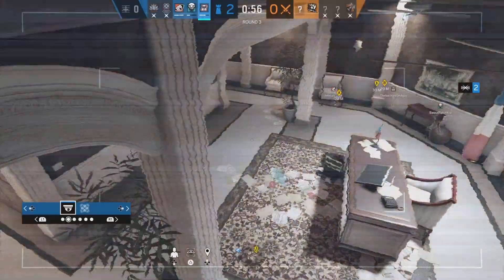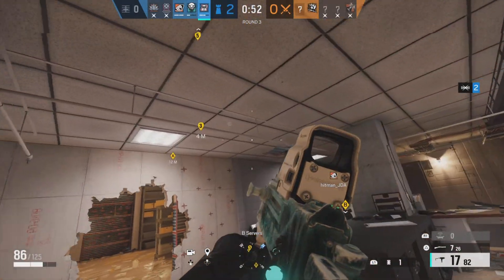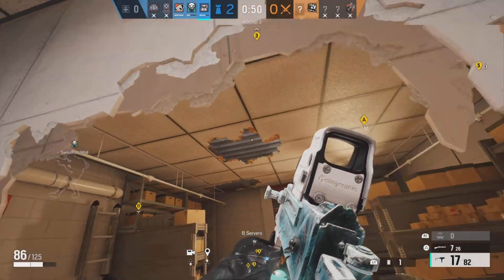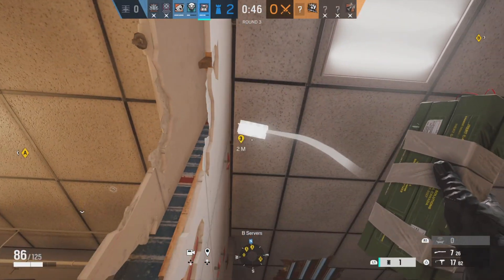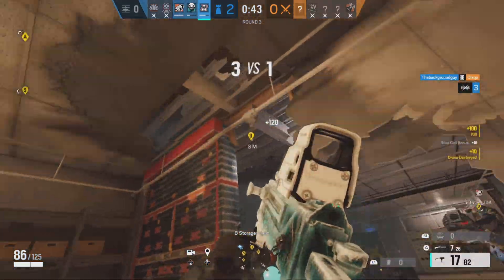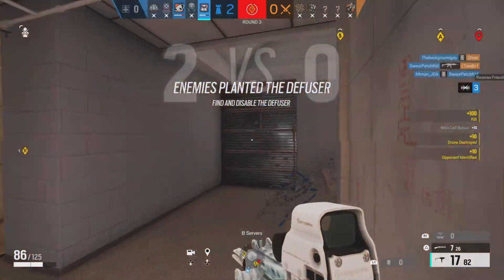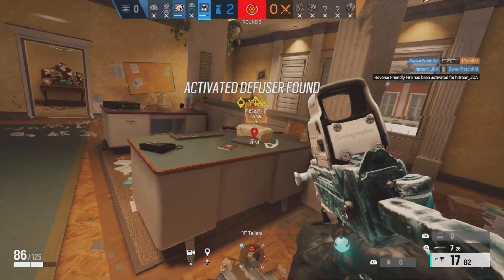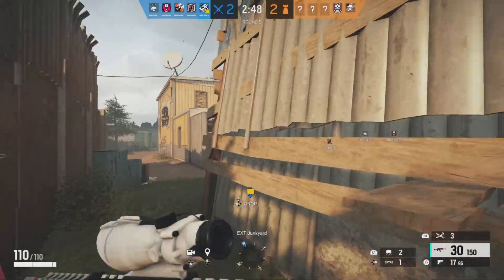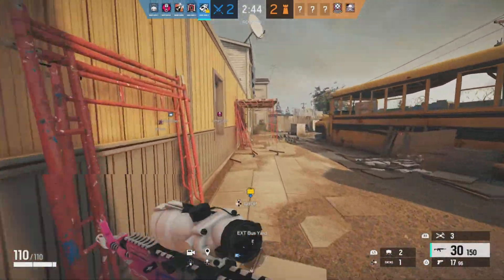Because now in a 3v2 position, we have a Mute and a Pulse downstairs with C4s. All we have to do is play for the C4s here and we're going to win the round, no problem. My teammate is pinging them and telling me where they're planting. They're hopping through the windows and we go ahead and nitro for a kill right there. My other teammate actually C4s my teammate, but luckily our teammate did kill the planter so we secure the round just like that.